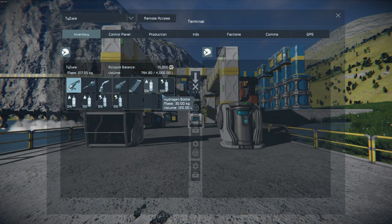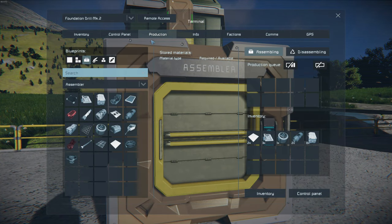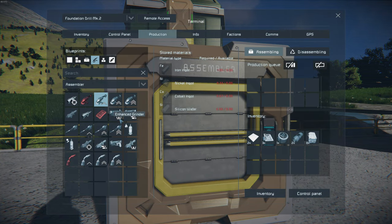When inside a player's inventory, the bottle will automatically refill the suit when low. Bottles can be manufactured within an assembler. To find them, be sure to click on the Tools tab in the Assembler's Blueprint section.